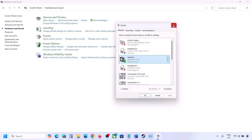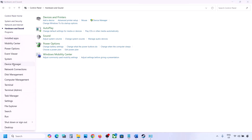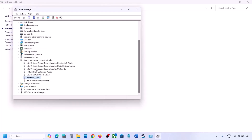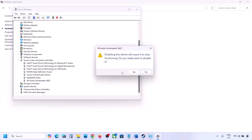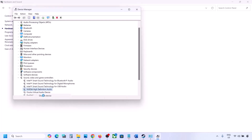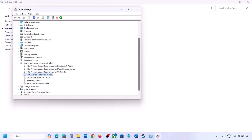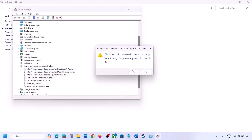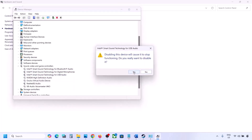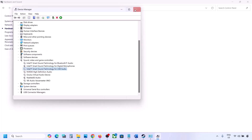You can do the same in Device Manager. Right-click the Start menu, go to Device Manager, and expand Sound, Video and Game Controllers. Right-click any audio device you are not using — such as Oculus or NVIDIA audio — and disable it. You can always re-enable it later. Make sure to restart your computer after making these changes.